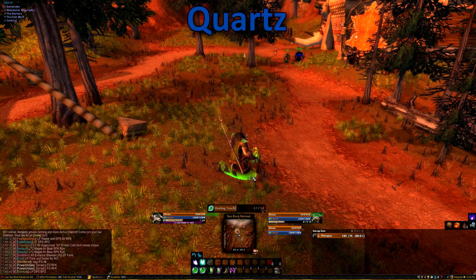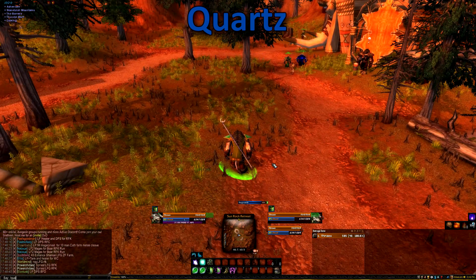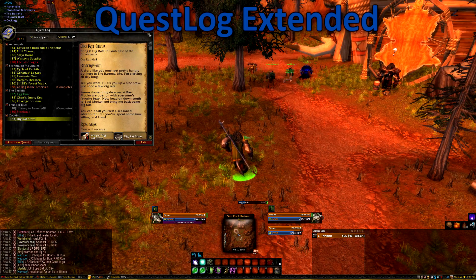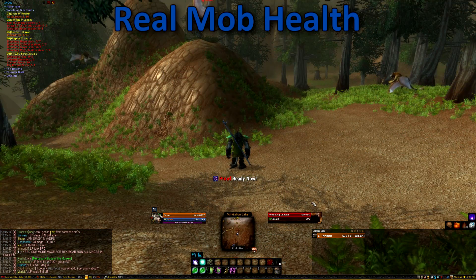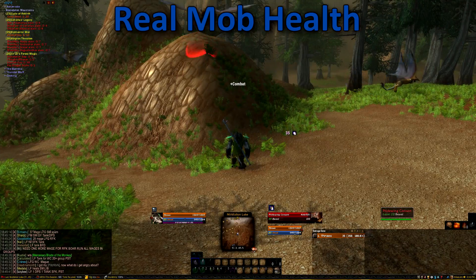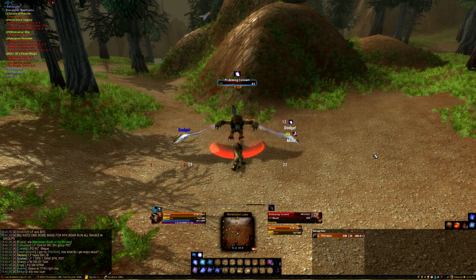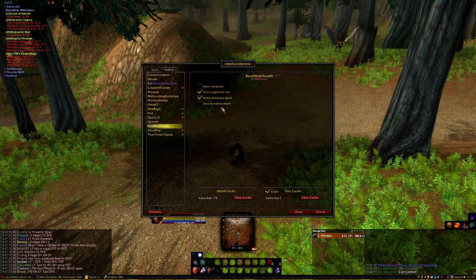Next up we have Quartz. This is another cast bar add-on — it just cleans up the cast bar and makes it look much nicer, along with the addition of a movable frame. Settings are found in forward slash Quartz. You can change the cast bar style as well as the font if you so desire. Questlog Extended is pretty simple — it just modernizes your questlog. If you haven't noticed already, you can't see enemy mob health in Classic. If you want to fix this, you can get Real Mob Health. What this add-on does is calculate the damage done with the percentage a mob loses and shows you the total health. This add-on communicates with itself to get the most accurate values. If you want to access the few settings it has, they can be found in the add-ons pane under the interface options.